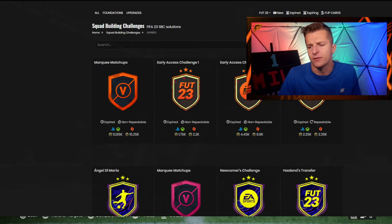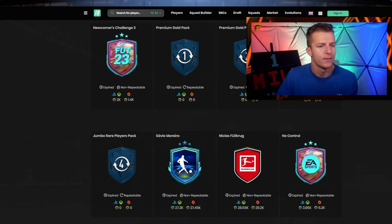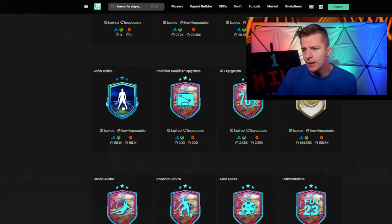Let's look at what happened with Icons last year. We had One to Watch, then week one of RTTK, and after week one of RTTK we got Record Breakers. This year we're getting week two of RTTK so we're not going into a new promo yet — we also got RTTK one week early this year, which is why the Icon SBC might be next week rather than this week.